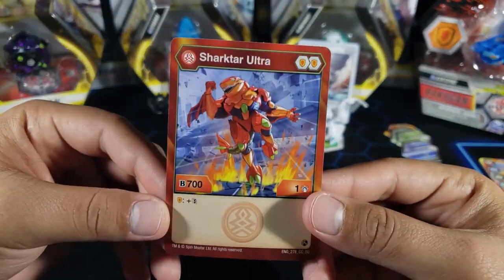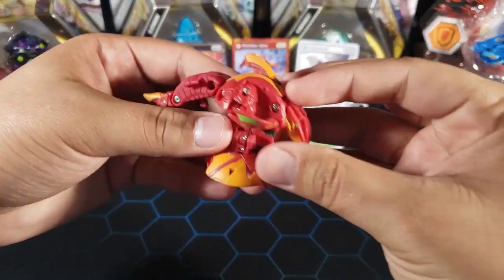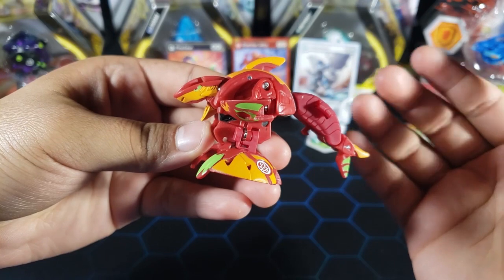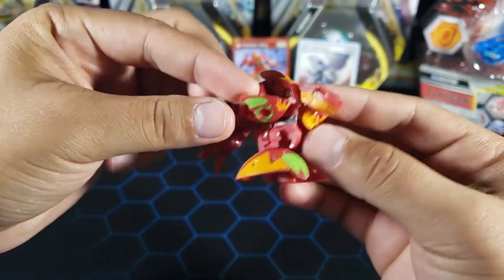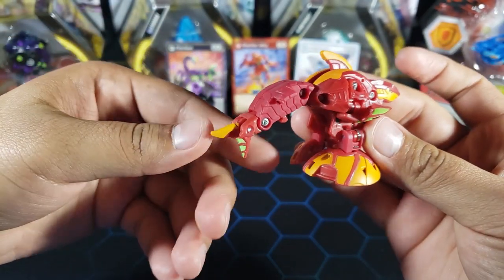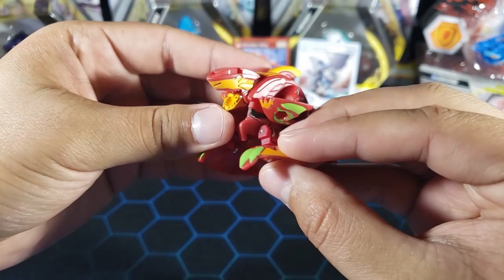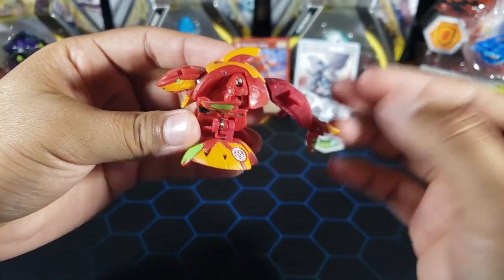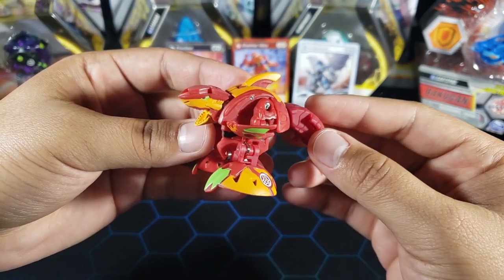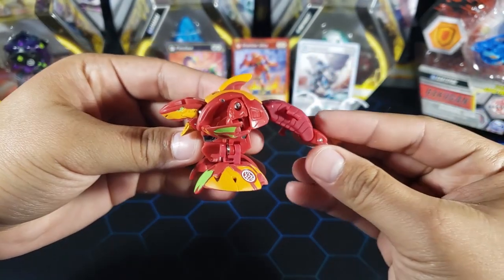What do you guys think? I want to know what you think of these new Bakugan — let me know in the comments, I'll read every one. Here he is — Shark Tar just looks cool, he literally looks like a shark. He has the mouth right there open and you can even close it, and we got the fin as well, very nice. I feel like the Pyrus colors don't do it justice — I think the Aquas version would look a lot better.